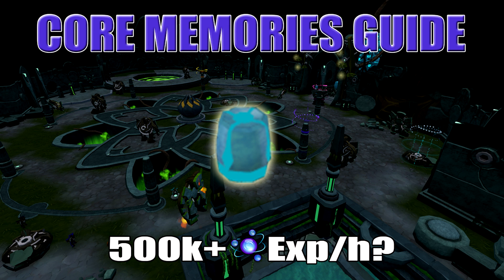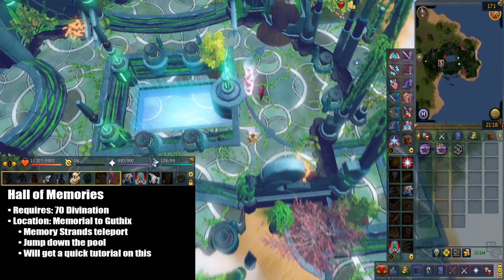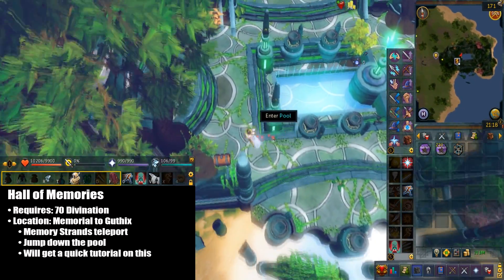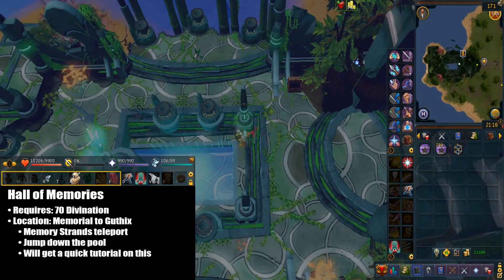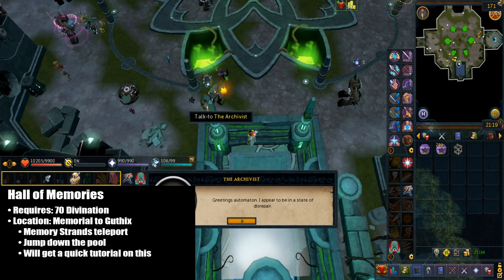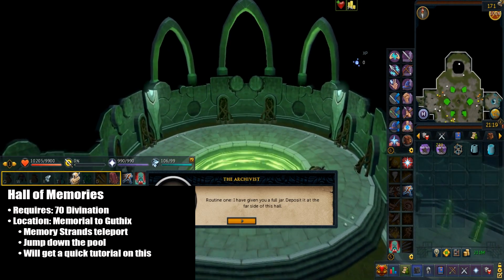Hello YouTube, it's Tony and today I'll be showing you a core memories guide. This came with the Hall of Memories update. This requires 70 divination at minimum and it's located in the Memorial of Guthix site. The fastest way to get there is by using the memory strands teleport, which is from your currency pouch. After that you're just gonna jump down the pool and you'll pretty much get a tutorial, so just run through the dialogue.